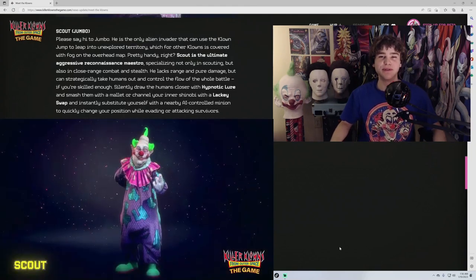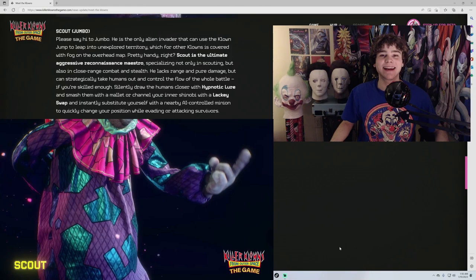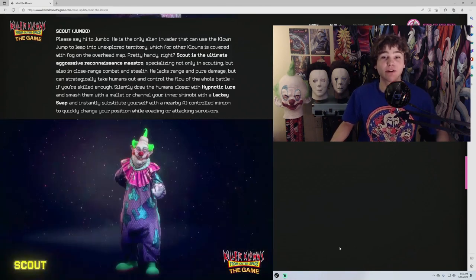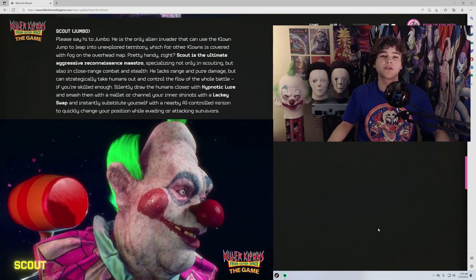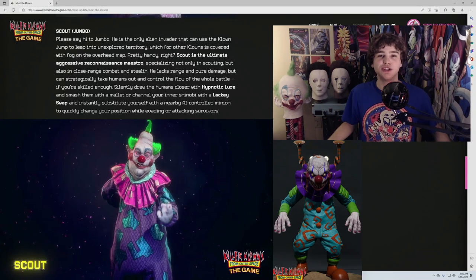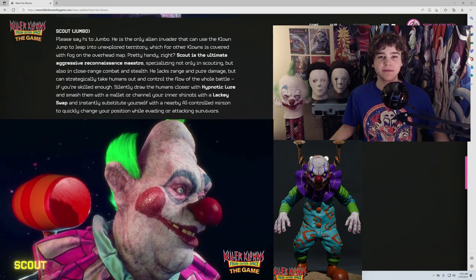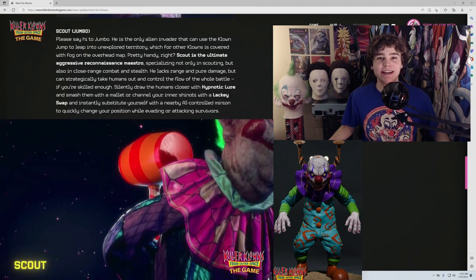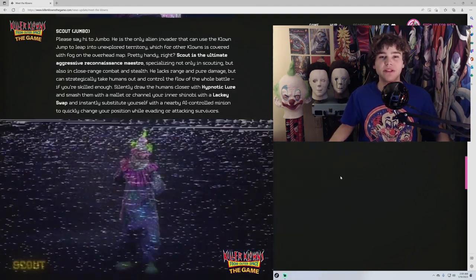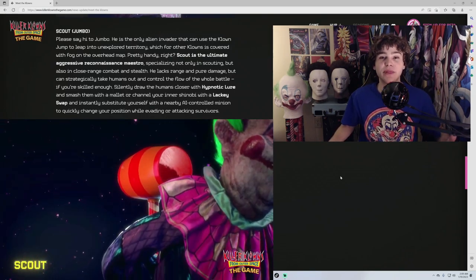This is Jumbo the scout, the only alien invader that can use the clown leap into unexplored territory. Jumbo has the ability to instantly substitute himself with an AI-controlled lackey. He can also draw humans closer with hypnotic lure and smash them with a mallet.